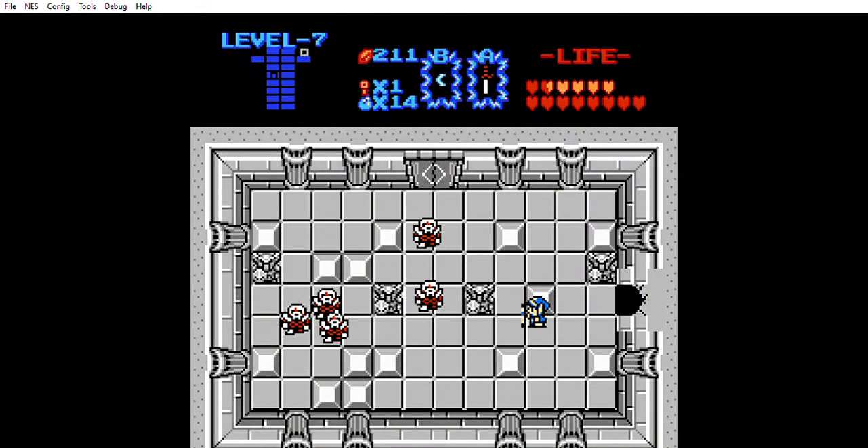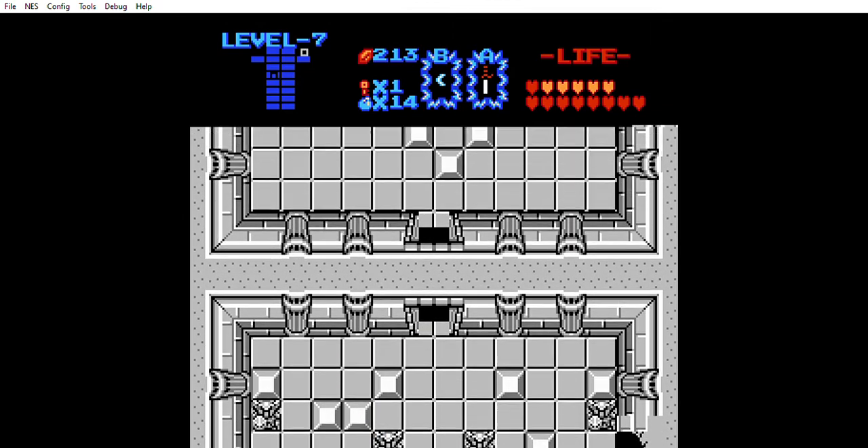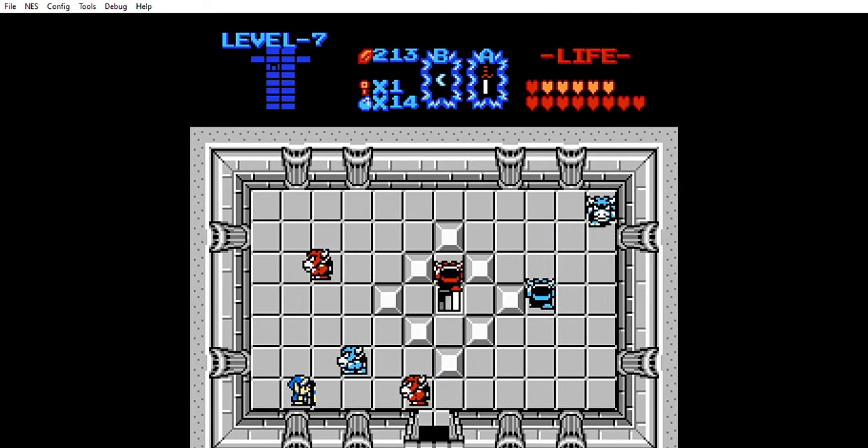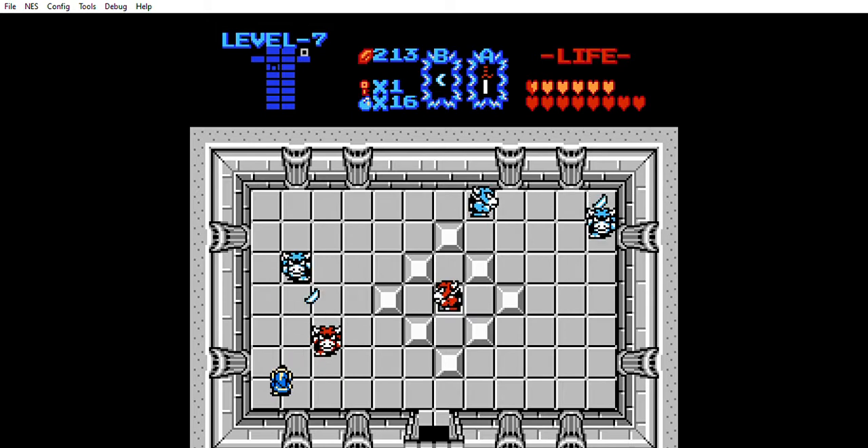That just adds one more layer to the whole puzzle, because now we have a new room with a new door. And up here there's a stairway, so we have all sorts of directions we can go in right now.